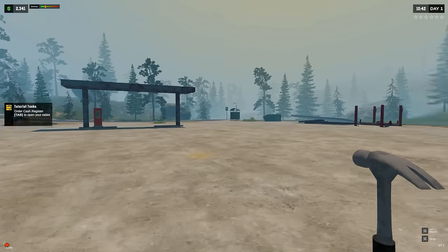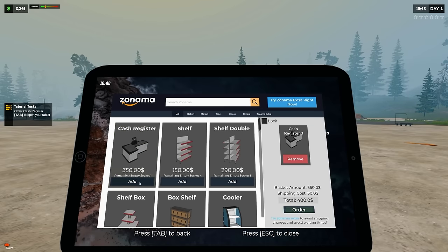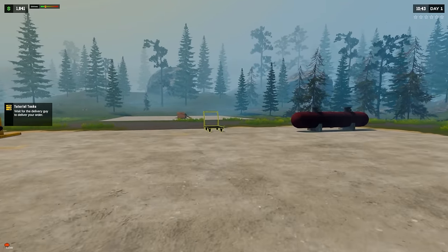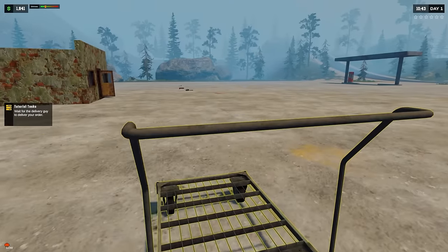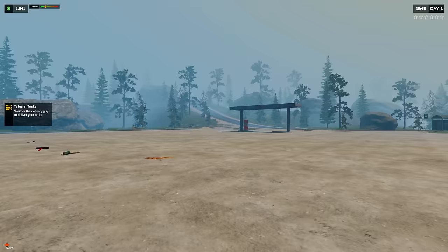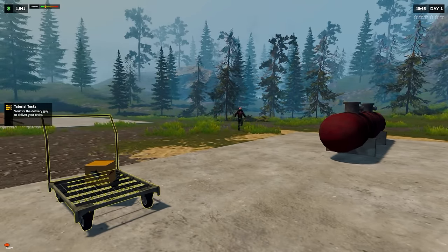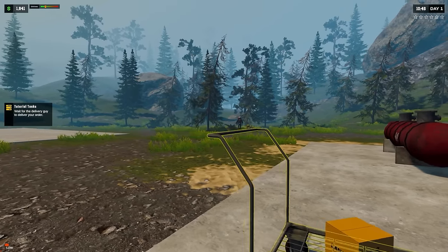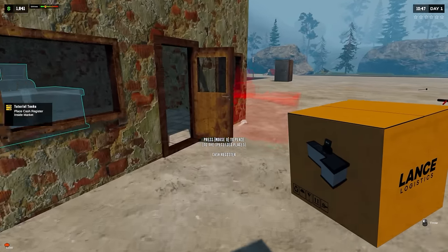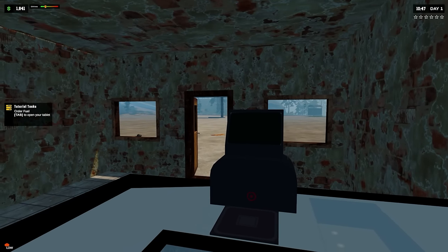Order cash register - open your tablet, go to the cash register section and order it. Wait for the delivery guy to deliver your order. I wonder if it just shows up here - it probably does. Wow, a cash register comes in that small of a box! Place cash register inside the market. Oh my gosh, this market looks so bad - it needs to be upgraded.